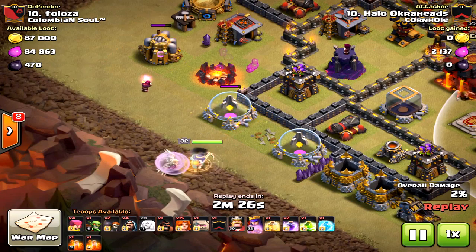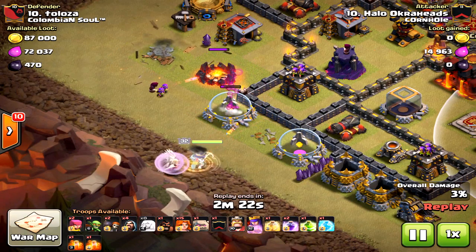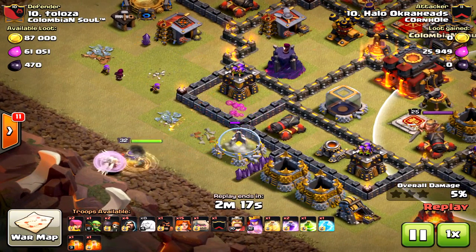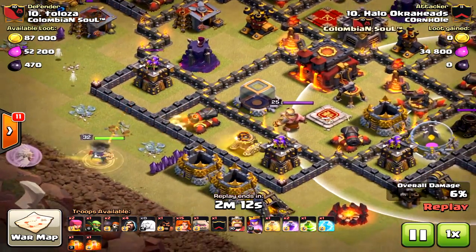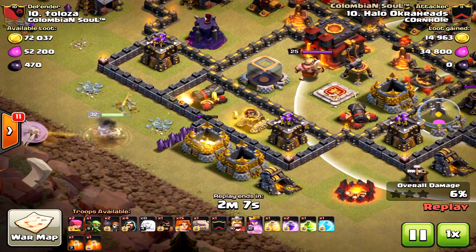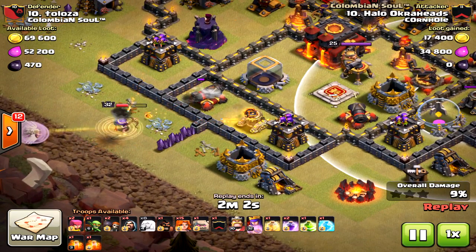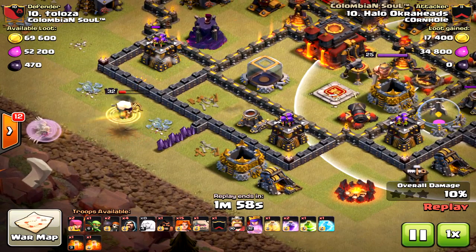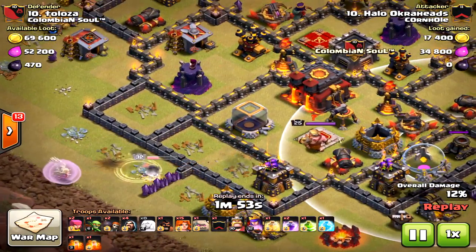Here comes the queen. The wizard tower goes right down immediately. I drop archers to make sure that army camp goes down — if it wasn't going down, the queen would have pathed north. At this point I thought she might still go north. She takes down the cannon, and I was so close to panic, but luckily she went south, locked onto the cannon, and I knew I had this in the bag.